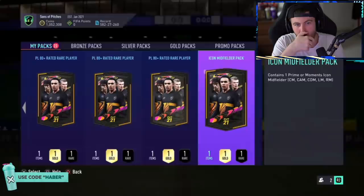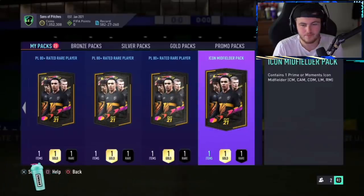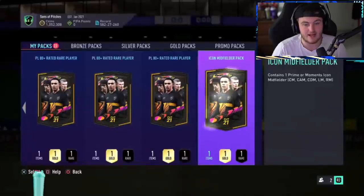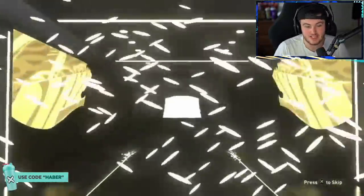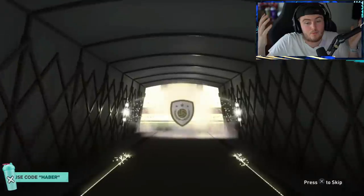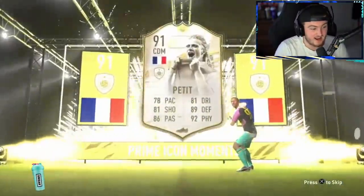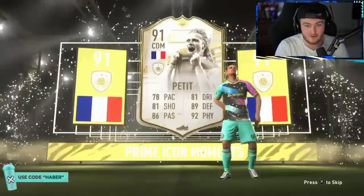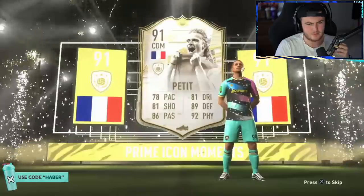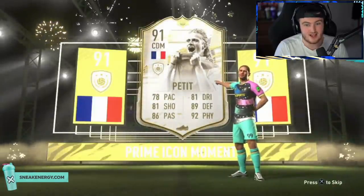Icon midfielder for Morgan now — come on, please. Our first French player was Makalele. Now we want a French CAM or French centre mid. What are we saying? I think that's a moments — that looks dark. French! At least be moments Petit or moments Makalele. Moments Petit! That's not bad at all, to be fair. I have no idea what he's worth, but that's not bad. Pace is a bit low unfortunately, but he's got a good dynamic image. That's a small win in my book — at least it's moments.